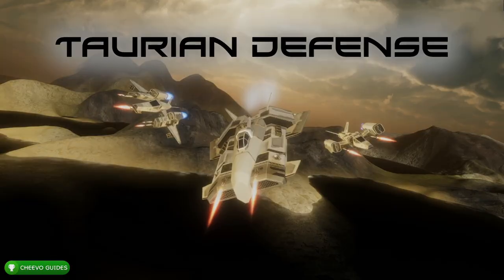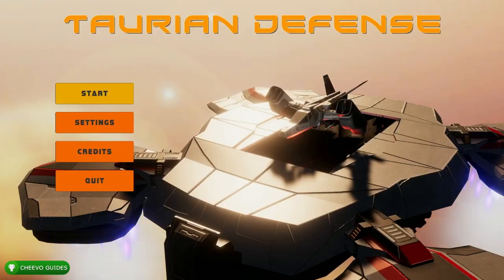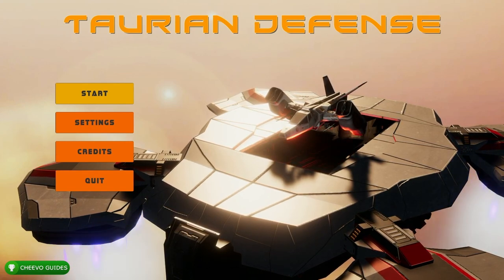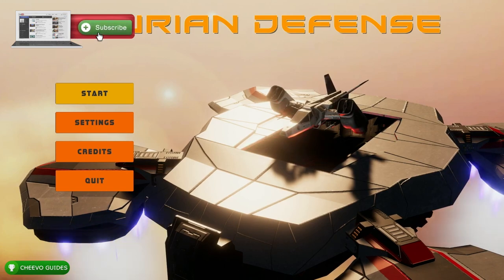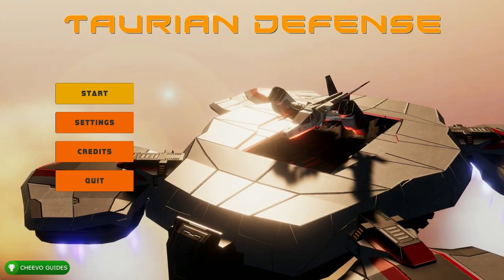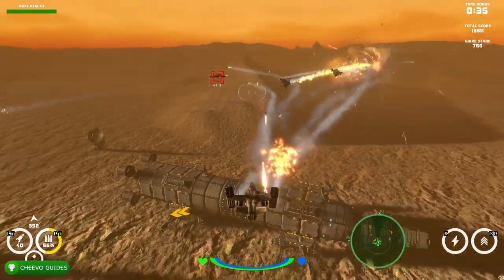What's up guys, this is Chivo Guides back here again with another achievement guide. Today we're going to be focusing on Taurian Defense. This game is published and developed by Innidas Interactive. This game has a really easy 1000G, as long as you know the cheats. Without cheats, this would be a very hard completion and more than likely would take close to about four or five hours. However, with the cheats you can get this game done in about an hour and 20 minutes. On top of that, the game is only $4.99.